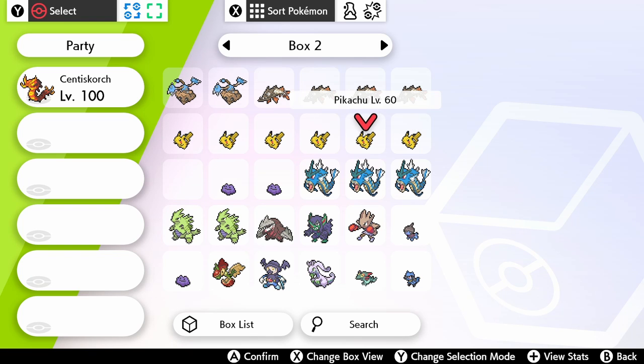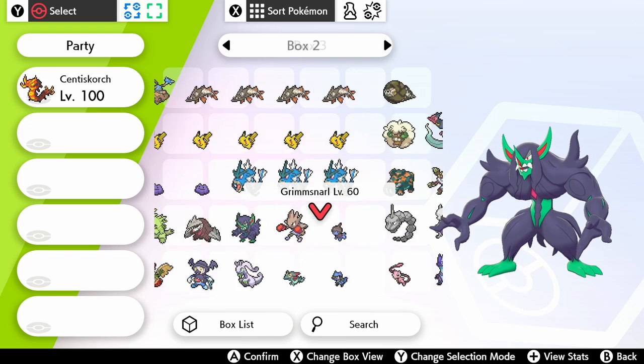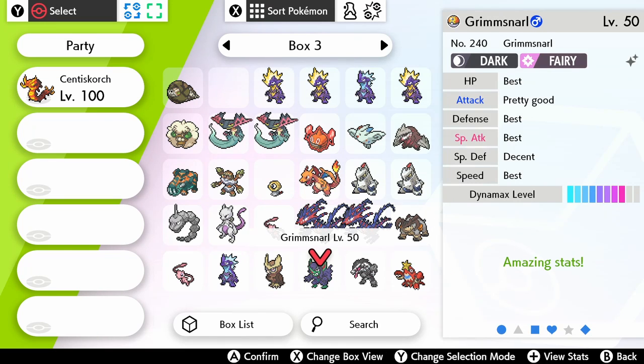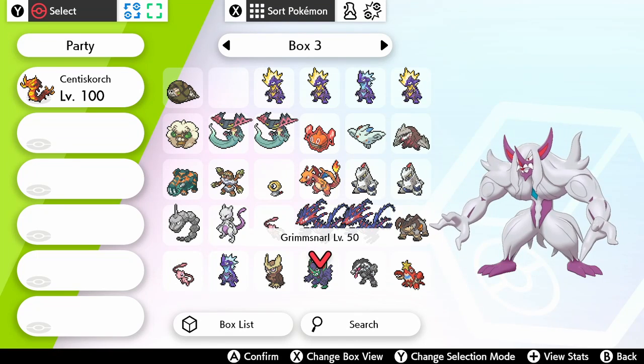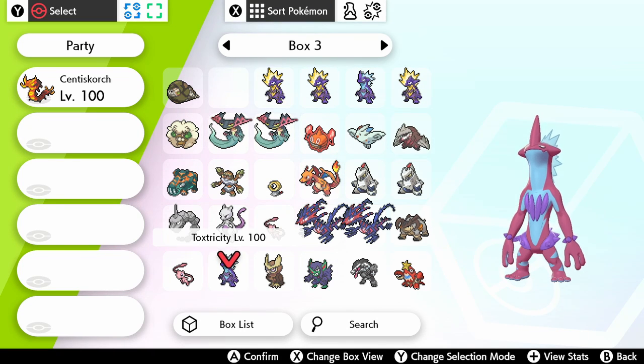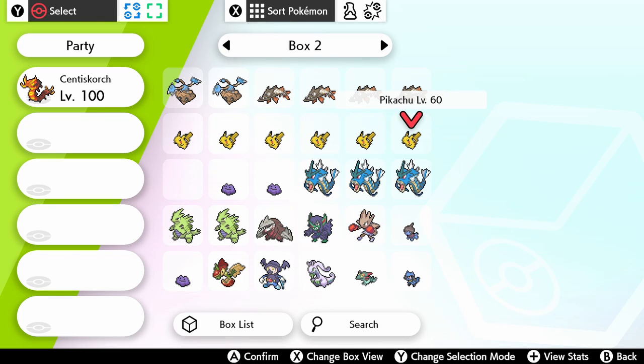Everything I wanted in my team — I've got six of them with Lightning Rod, but now I have a shiny. One of my other Gigantamax shinies that I have is Grimmsnarl and two Toxtricities. Anyway, thanks for watching the video guys!